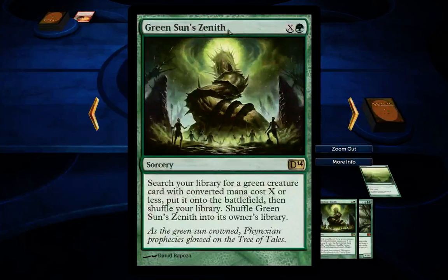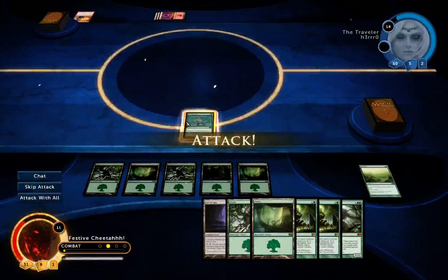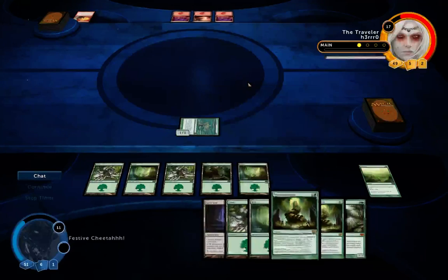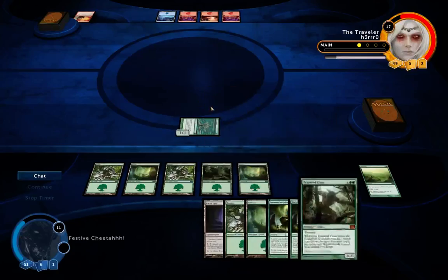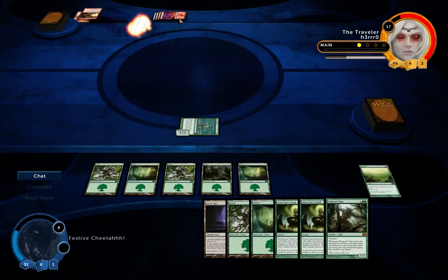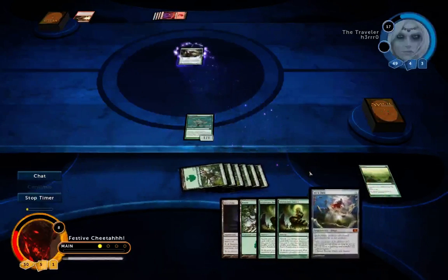As soon as I hit eight lands I can get Palakka Worms from these Green Sun Zeniths. He might be able to kill me before then, but hopefully not. I could use the Green Suns to bring out some smaller creatures like a Firehaven Elf, but I'd rather keep it back for now — I'll be able to play Primeval Titan next turn anyway. He's found his Blue Land, so he's going to Banefire me. Which is a good thing, because now I know he doesn't have a Remand available, and I don't think he can do eight damage next turn. So I think I do have a turn to bring out Primeval Titan, and then I have a guaranteed Palakka Worm with a Green Sun Zenith, unless he finds a Counterspell.